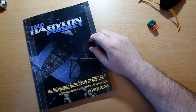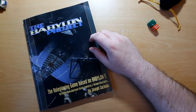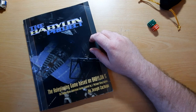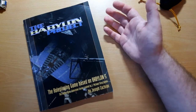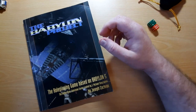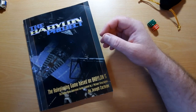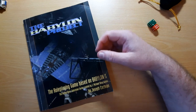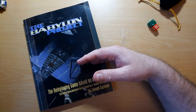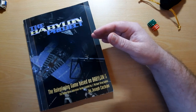Hi guys, Freddy here. Welcome back to the desktop for another rules breakdown. This week when I did my retro RPG on Wheel of Time, it's basically Dungeons & Dragons third edition, a d20 game, so there was no point in doing a rules breakdown because I've already covered d20 rules a couple of times. I looked at my collection and thought about doing Earthdawn, but realized I've got a bunch of sourcebooks to do.